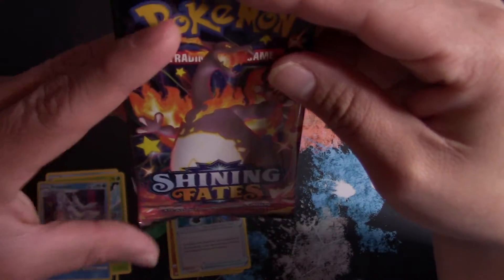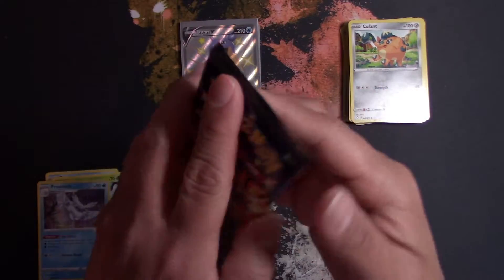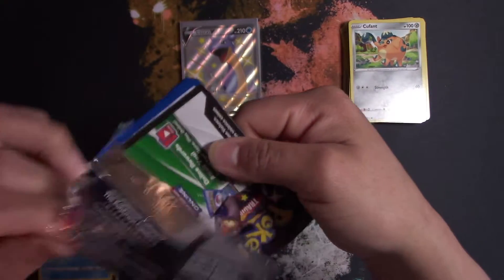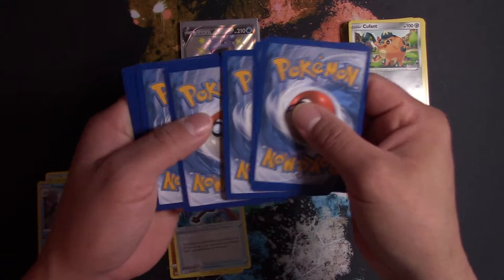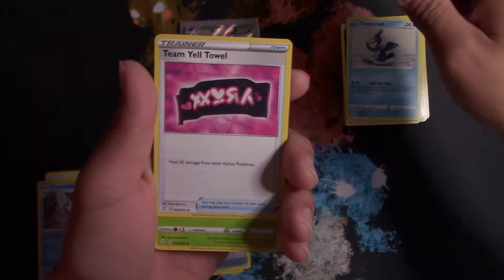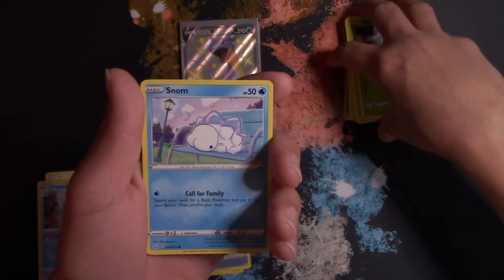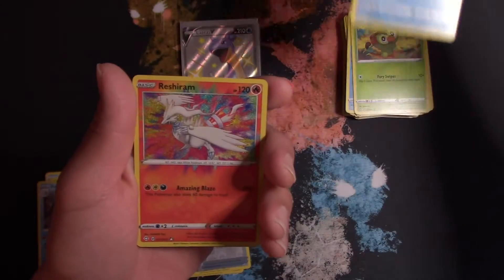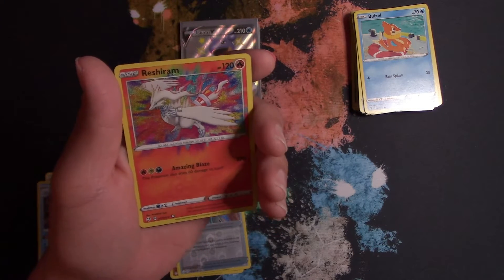Last pack — come on, Charizard, Ditto. I'll take another full art trainer card, that'd be pretty good. Code card — one, two, three, four. Energy, Cramorant, Team Yell Towel, Tropius, Yanma, Snom, Cufant, Rookidee, Muzzle — an Amazing Rare Reshiram! I think I got that one in one of my recent videos. I did get the Reshiram.